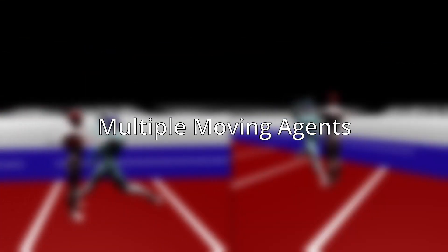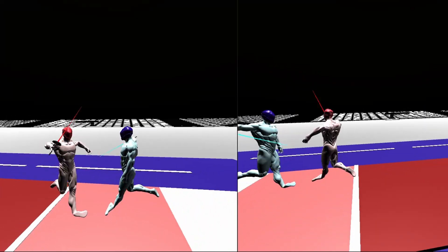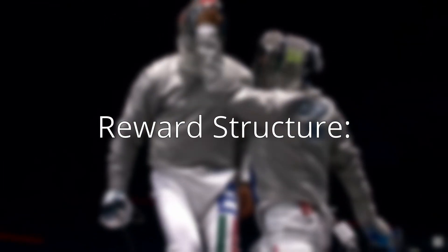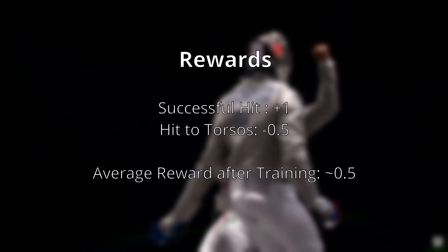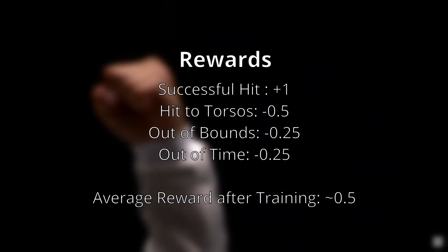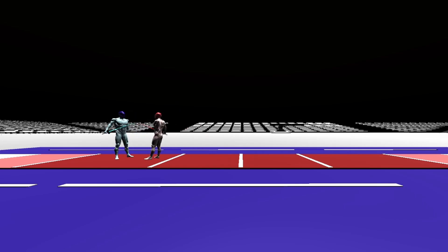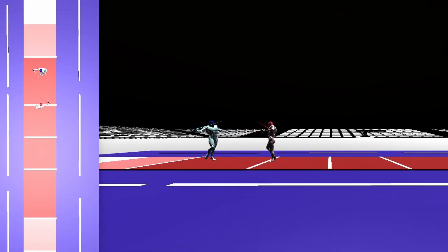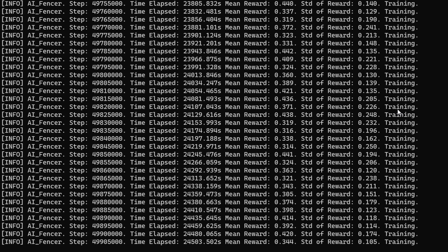Having mastered hitting stationary targets, we move on to training both the red and blue agents using the same script to observe their performance in attacking and defending against moving targets. Because we are using the same script for both players, with our reward system set to 1 for a successful hit and negative 0.5 for being hit, the average reward ideally should be around 0.5 after training. As training progressed, the agents learned to use jumps in their attacks and improved their dodging. However, they began dodging back too frequently, leading to a need to adjust the reward parameters to increase the penalty for going out of bounds. After tweaking the penalization and continuing training, it became apparent that the agents were plateauing, consistently scoring closer to 0.4 with no significant improvement over the last 5 million steps.